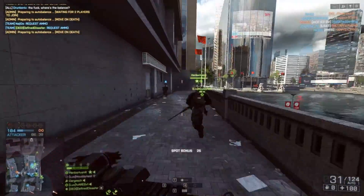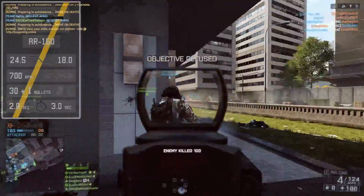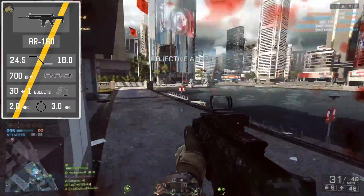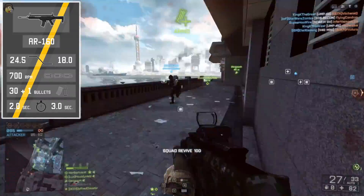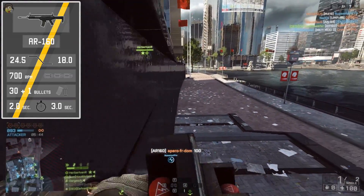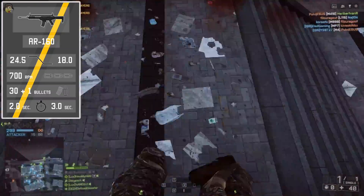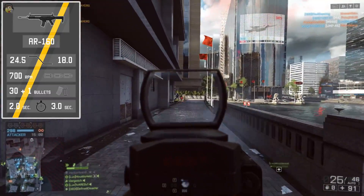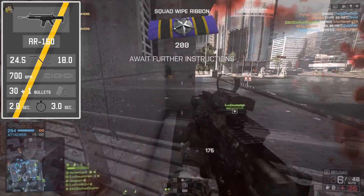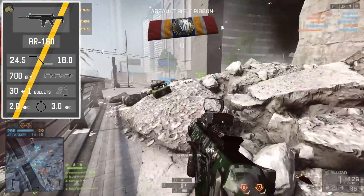Starting off with the stats of the AR-160: we have a maximum damage of 24.5 and a minimum damage of 18 — standard assault rifle damage model for Battlefield 4. A relatively modest fire rate at 700 rounds per minute, and a standard magazine size of 30 plus 1 in the chamber. Reload times are good, with a short reload at 2 seconds, and a slightly longer reload at 3 seconds — definitely something to avoid in close quarters if you can.